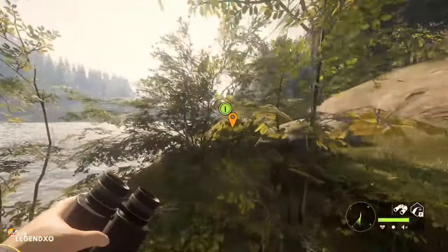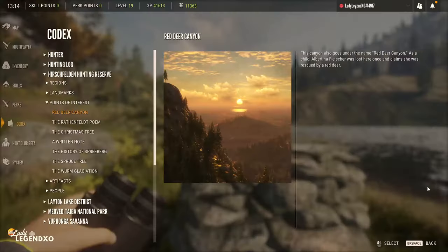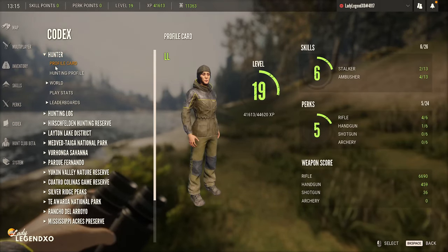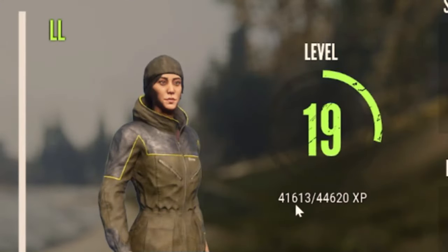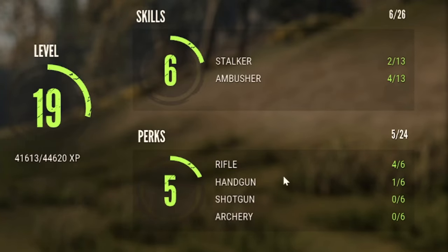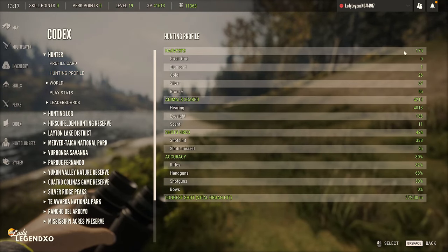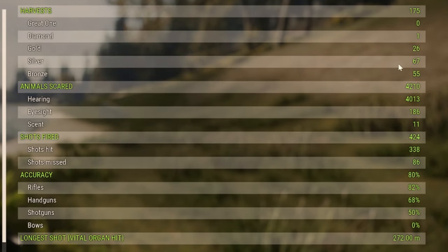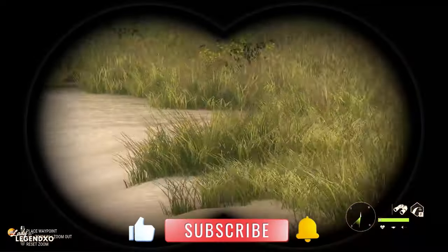Always pick up the points of interest — they'll give you XP. If you press escape and go into your codex, hunter profile card, it shows how far you are into this level: 41,613 XP toward level 20. The codex also has your skills, perks, and full hunting profile. So far I have killed 175 animals, have one diamond, 26 golds, 67 silvers, and 55 bronze. I have spooked 4,210 animals.